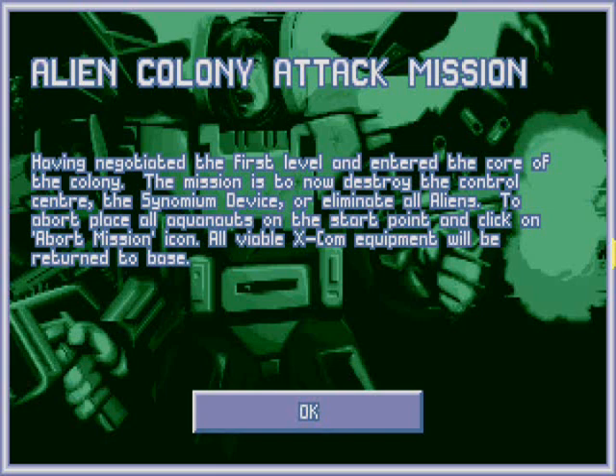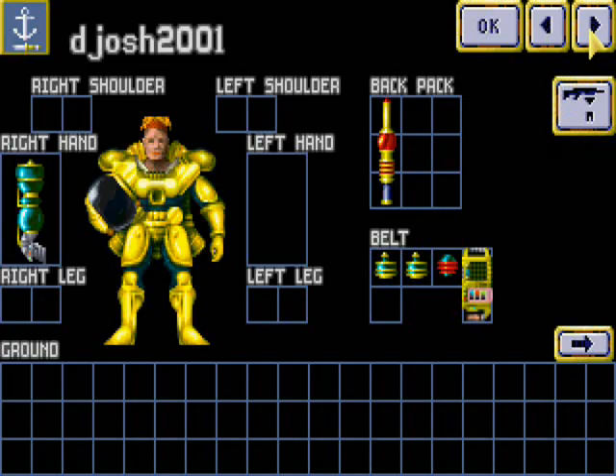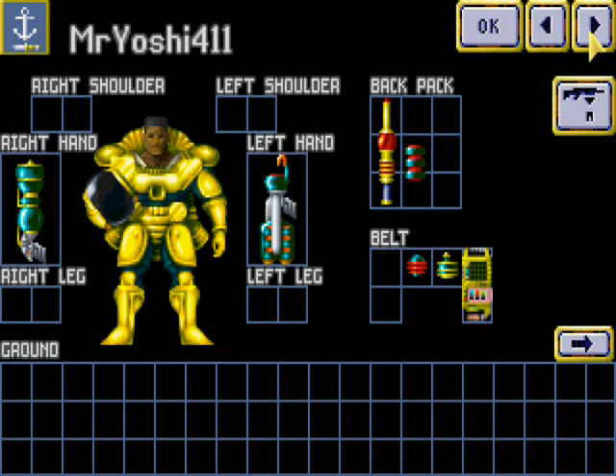We did it. Alien colony attack mission — having negotiated the first level and entered the core of the colony, the mission is now to destroy the control center, the Sinomium Device, or eliminate all aliens. I prefer the elimination route — I'll tell you why in a minute. To abort, place all Aquanauts on the start point and click on the Abort Mission icon. All viable XCOM equipment will be returned to base.